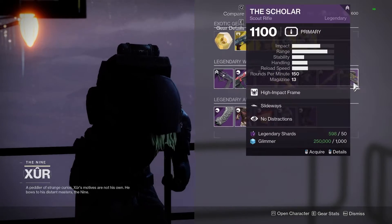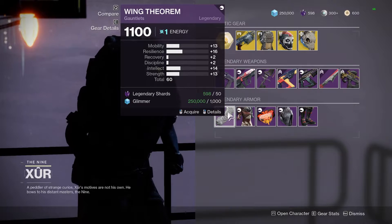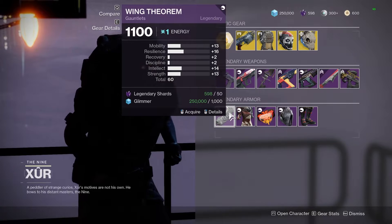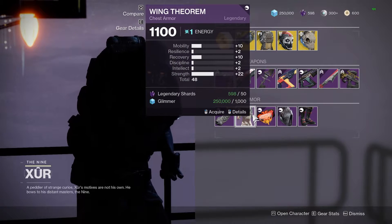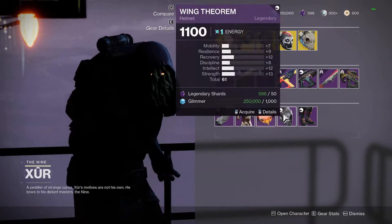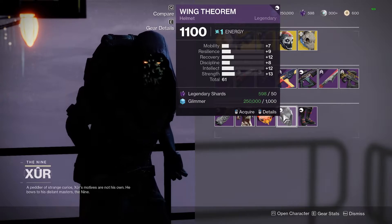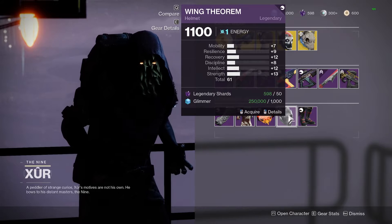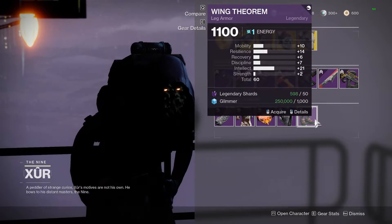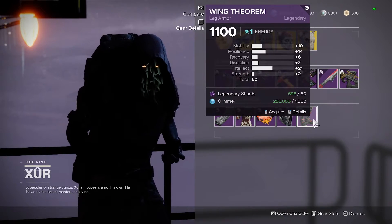For the Warlock armor, we got the Arms with a 60 roll — not well distributed, not that good. For the chest piece it's a bad roll. The Bond has a 61 roll that's not well distributed either. For the legs, 20 Intellect — not that bad if you're a new player and want to pick it up, but it's not the best roll.